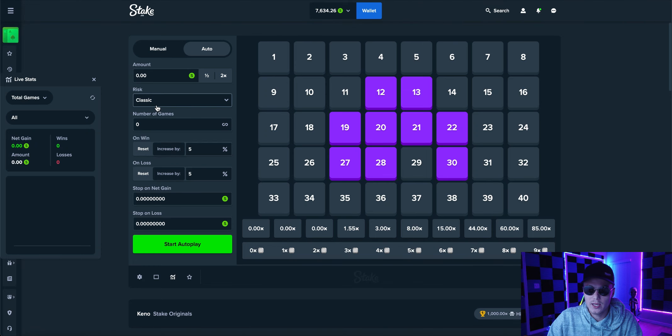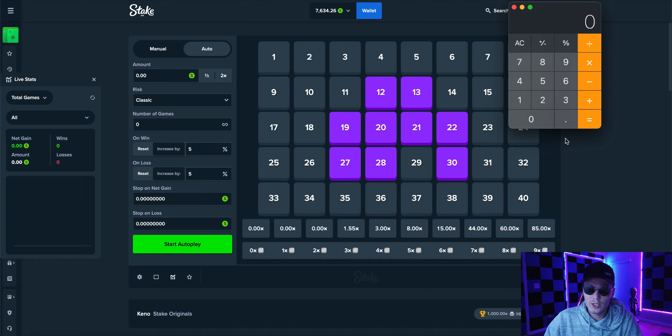Once you have selected your nine squares and set your risk level to Classic, on win you're going to set 5% and on loss you're going to set 5%. For your starting wager, you need to divide your balance by 45,000. Our starting wager is going to be our balance divided by 45,000 — so we'll do $7,600 divided by 45,000, which gives us a starting wager of about $0.168.